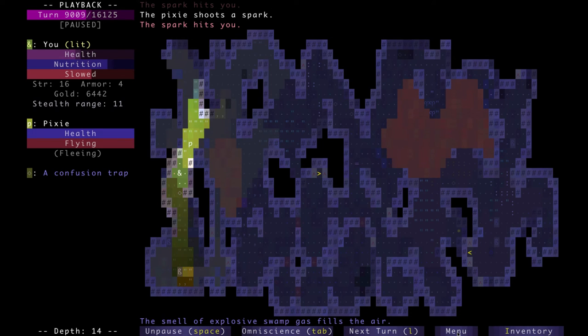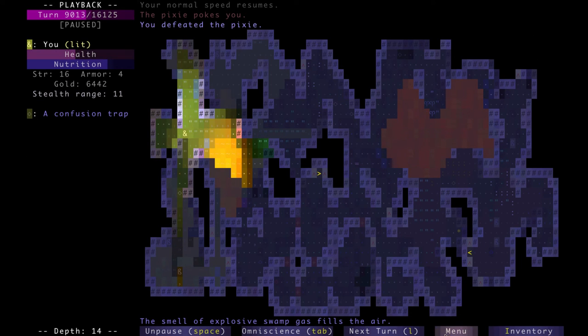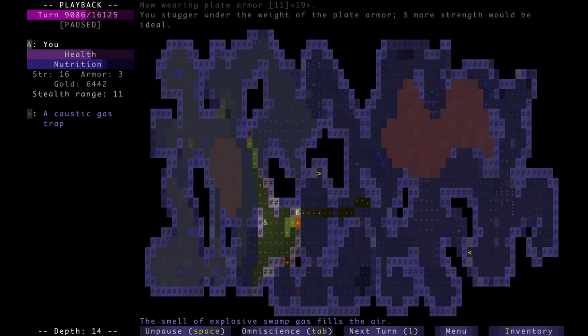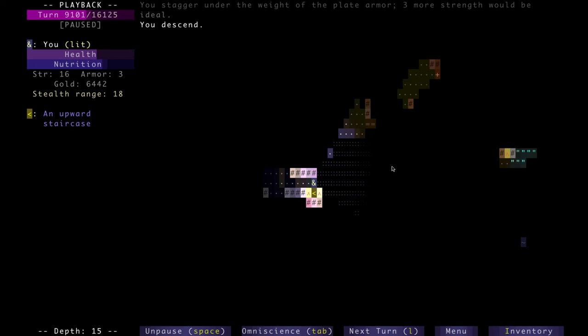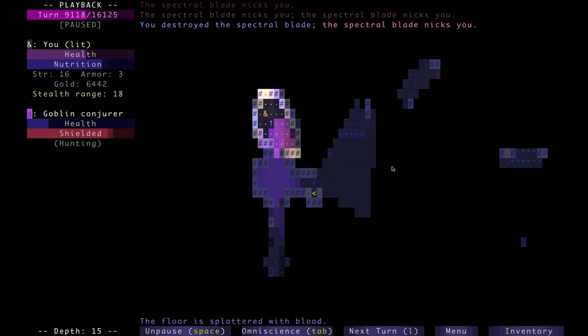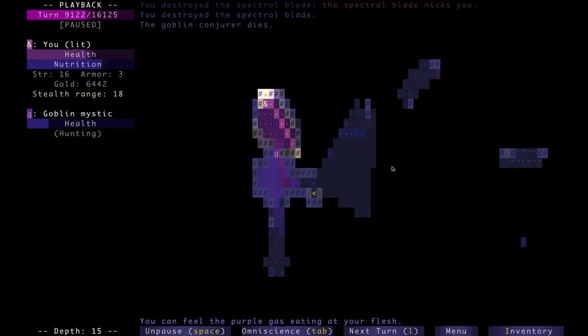Right here I was being tormented by this pixie. Pixies don't become a super problem till later on. I noticed something different about this floor — the explosive gas is spreading all over this area. The magma is actually making the gas spread. That is interesting. I didn't stick long enough to actually see the effects of that, but if I knew that was the case, I would have stuck there.